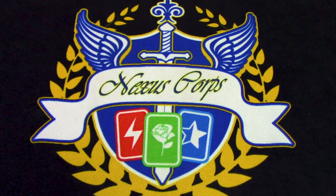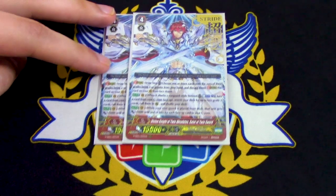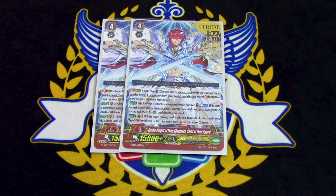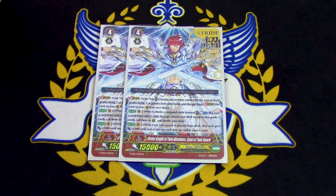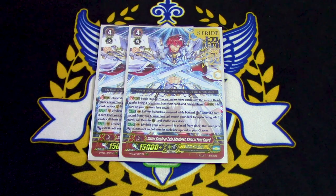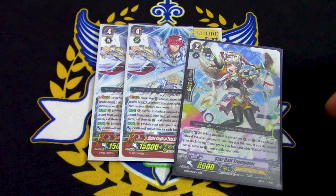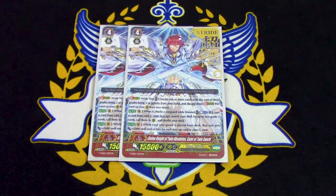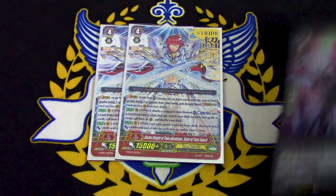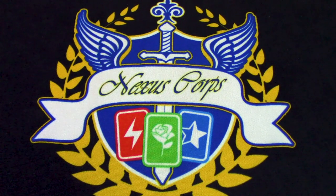Now let's get into the G-Zone. We're running 2 copies of Saint of Twin Sword — Divine Knight of the Twin Absolutes. When it attacks while being boosted, you Counterblast one, choose anything in your G-Zone face-down and turn it face-up, search your deck for up to 2 Grade 2s and call them to Rear. The other skill: when your Rearguard is placed from the deck, it gets plus 5k for each face-up unit in G-Zone — so the later the game goes, the more powerful this gets. It combos really well with Star Call Trumpeter.